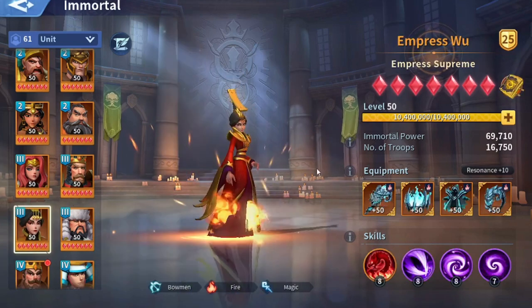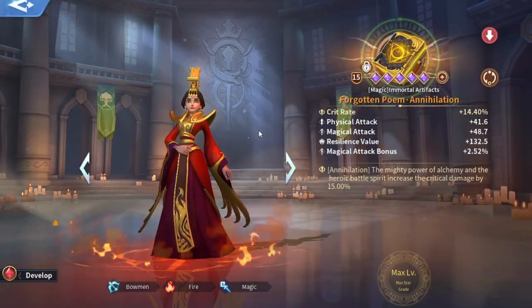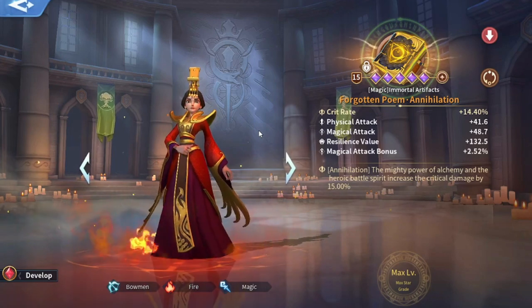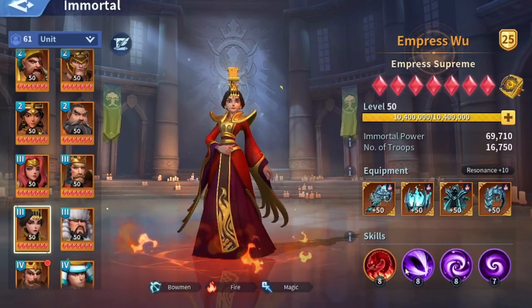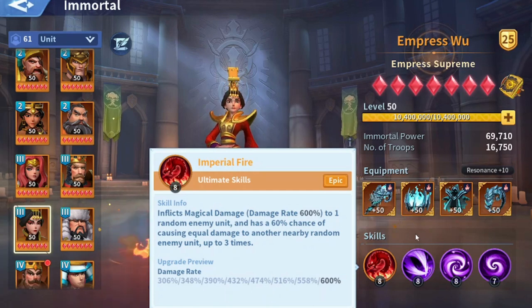It would be the same for Empress Woo. She is entirely a DBS immortal and the most powerful mage in the game in my opinion when it comes to damage. She needs a lot of critical rate and a secondary attribute — annihilation — to get the best out of her abilities. Her ultimate, Imperial Fire, inflicts a lot of magical damage up to 600 percent to one random enemy, with a 60 percent chance to cause equal damage to another nearby random enemy unit up to three times. With her exclusive artifact, this bounce chance becomes 70 percent.